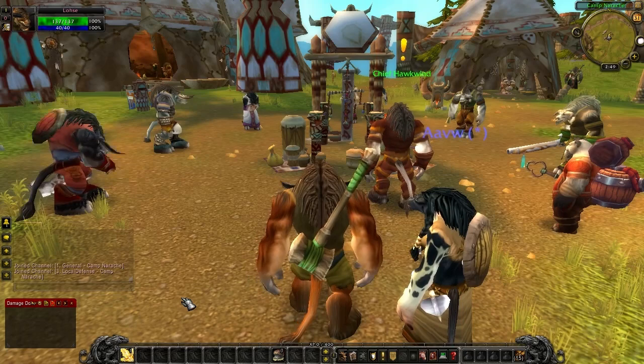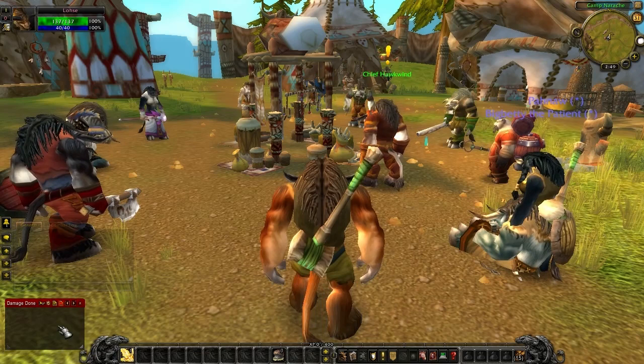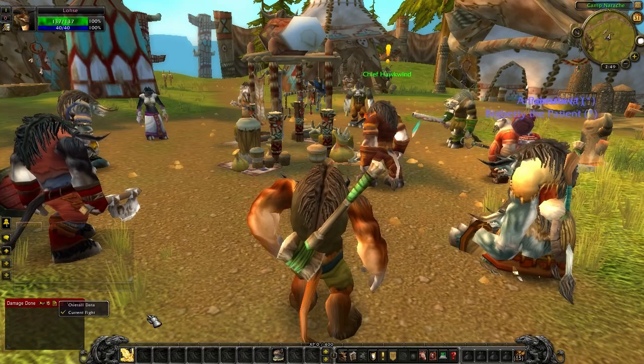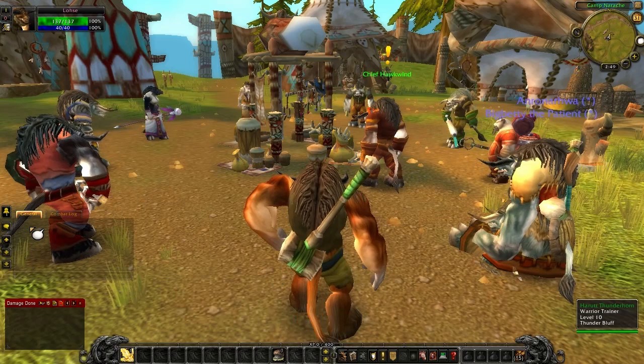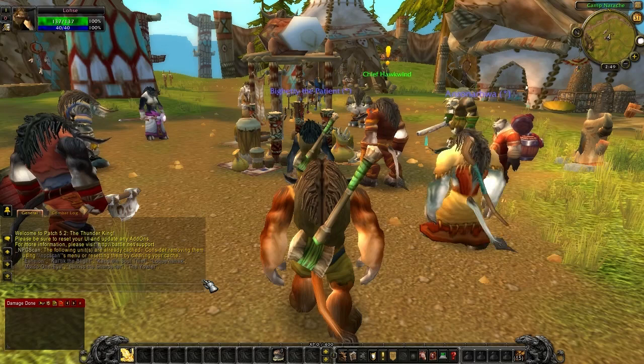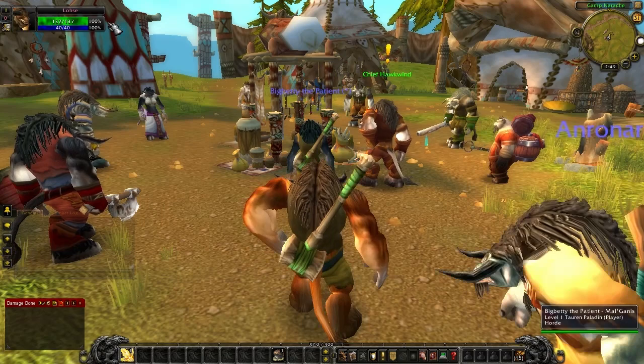Today I'm going to show you how I usually set up my screen for new characters. I already moved a couple things around. I've got Recount over here in the corner, usually set to its normal settings and current fight. I also have my chat box — the first thing I do is unlock it, shrink it down a little bit, and move it up. It's kind of a mess at the beginning and no one likes that.